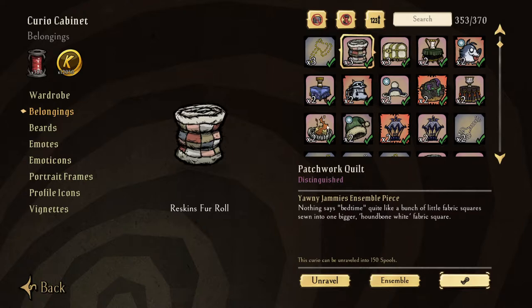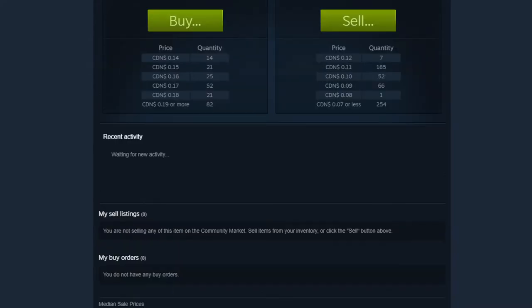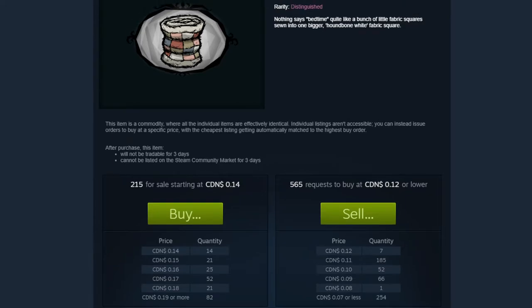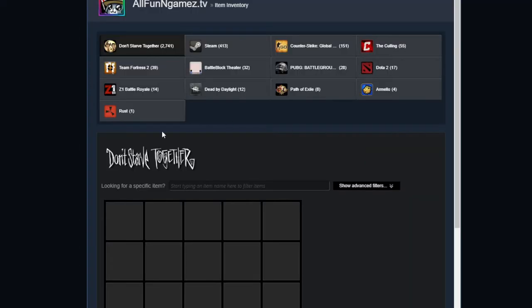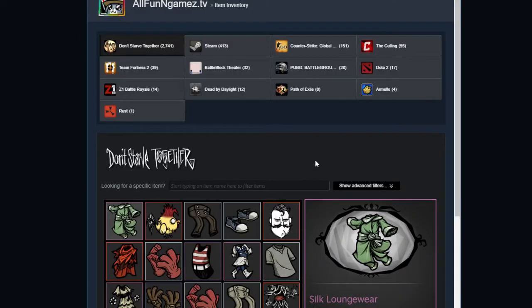We're going to click on that little indicator. It's going to showcase how much this item sells for on the market. We are looking at the patchwork quilt — if we scroll down, the last one sold was potentially selling for around 14 cents. Looking at the sell category, it's currently listed for 12 cents.